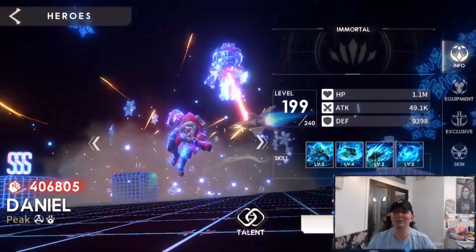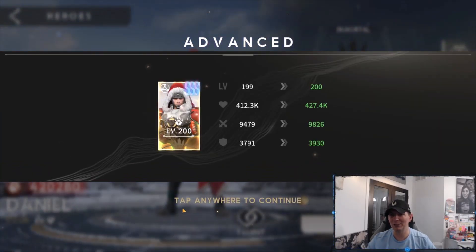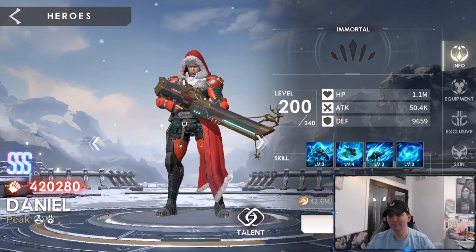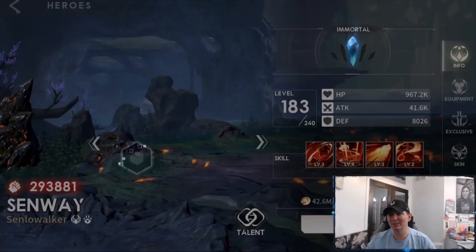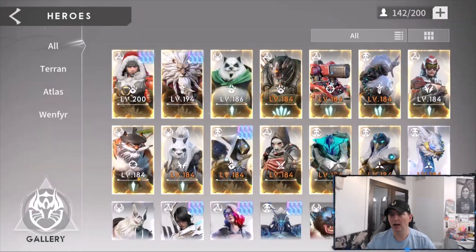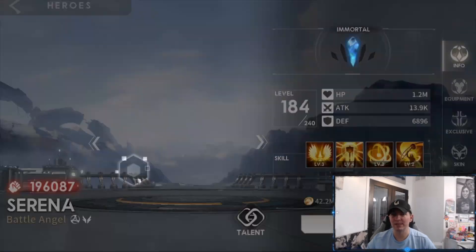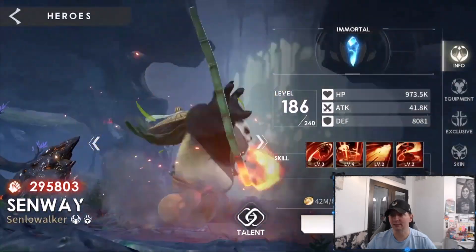The big one: we hit 100,000 on Daniel — I hit it this morning — which puts him at level 200. Jaguar is going to be doing 10% more damage. We added another couple hundred attack, a couple hundred defense, and 15,000 HP. Jaguar goes to level 3. Level 200 — my first and only level 200 hero! We still have 40 more levels to go, so I've been systematically leveling everyone up a couple times to raise the level cap across all teams.